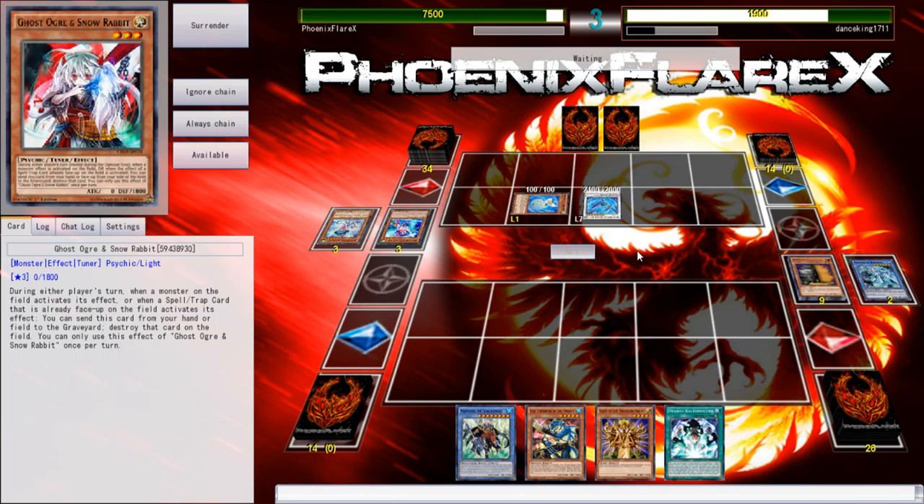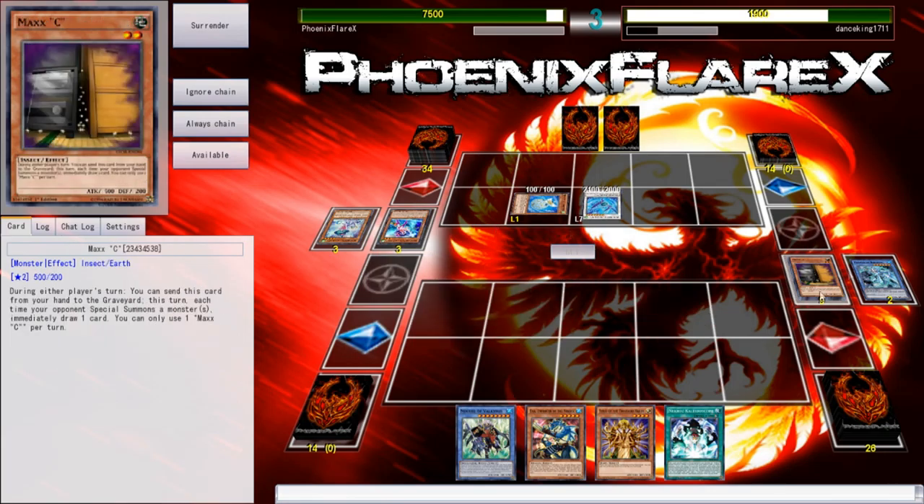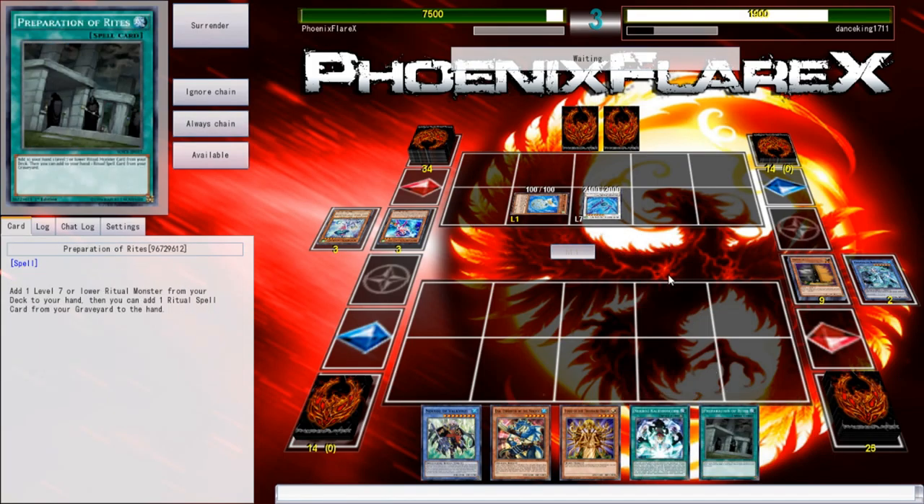He can't do anything else from his extra deck for the rest of this turn, except summon Wind Monsters. That's the biggest kick — you just can't do anything else. That's what I hate the most about that card. So he has summoned this. Preparation of Rites! Holy shit! That gets to add Colossalist or Catastor. The Exa is going to add Catastor, so the prep is probably going to add... well, my Unicore is in grave.